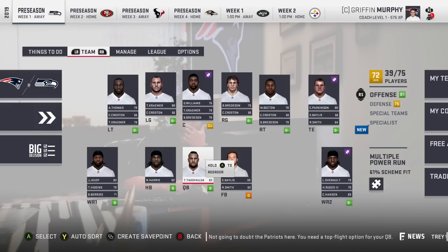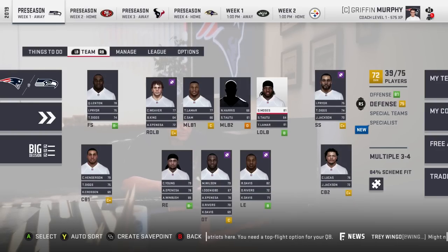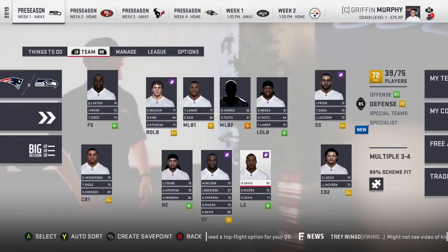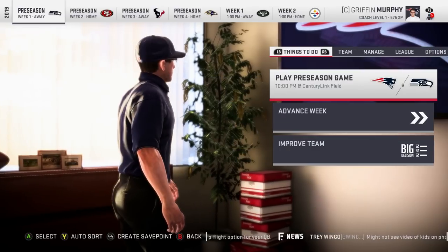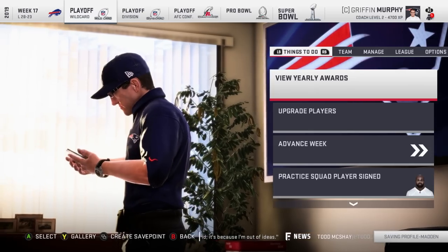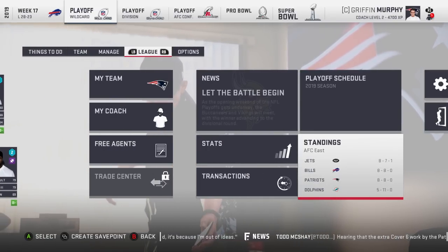We drafted a 72 overall team — 81 offense, 75 defense. I thought we drafted a way better team than that. I know the defense is weak — Moses and Davis are the best two defensive players. We didn't get the safeties sorted, which is disappointing. Let's go to the season. We went 8-8, so we were close. The Jets went 8-7-1, Bills 8-8, Dolphins 5-11.